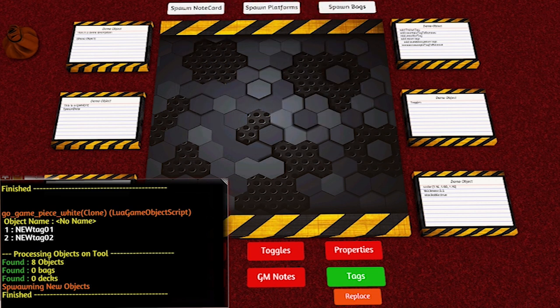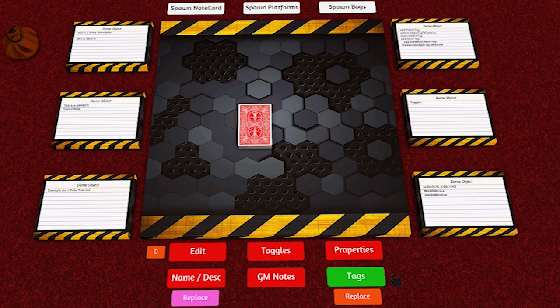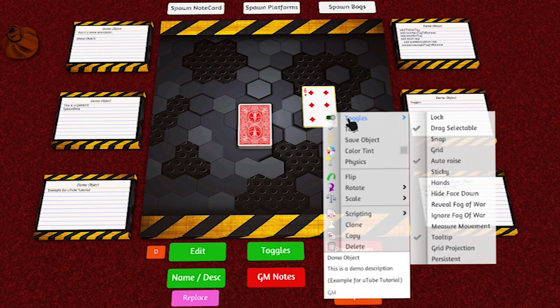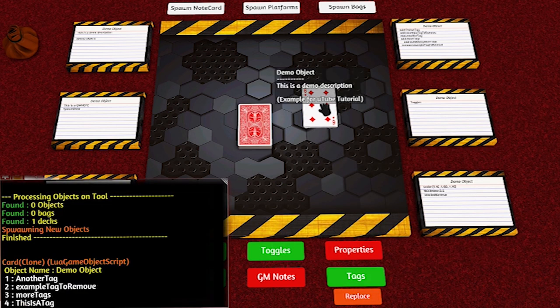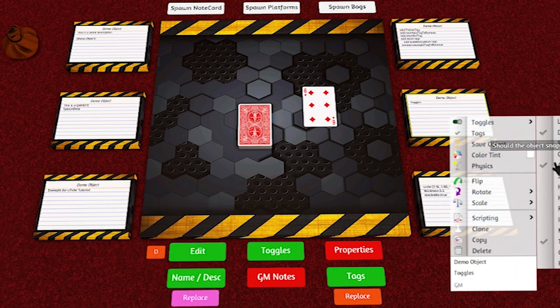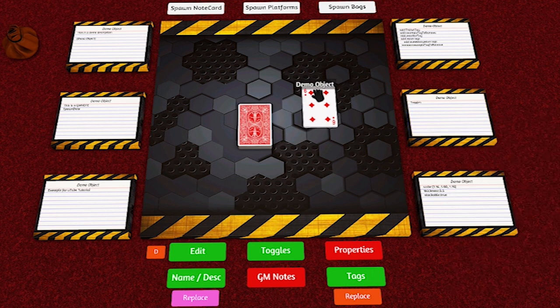If you do this to decks it still works. I'll set the name, description, and toggles and just process — and it processes the entire deck. Coming out you can see every card has been named, all the toggles are correct, and printing the tags confirms they've all got the tags applied.